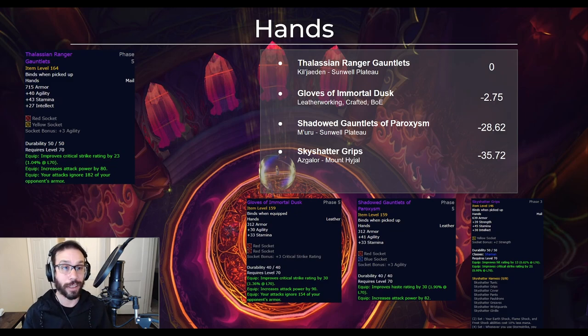There are two really competitive items for the gloves: the Thalassian Ranger Gauntlets from Kil'jaeden and the Gloves of Immortal Dusk, which are a bind-on-equip crafted leatherworking item. The crafted option is only 2.75 DPS behind the drop, and if you have the gold to burn I'd highly recommend them. Your other options are really too far behind to consider — if you can't get the KJ gloves to drop, crafted is the way to go.